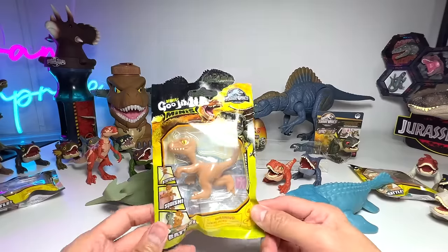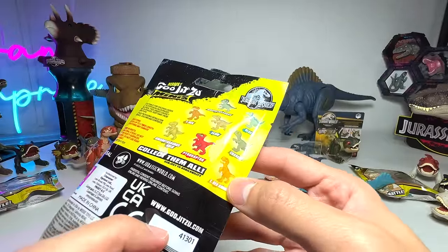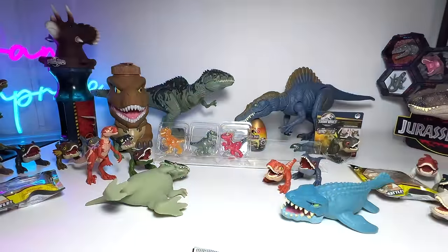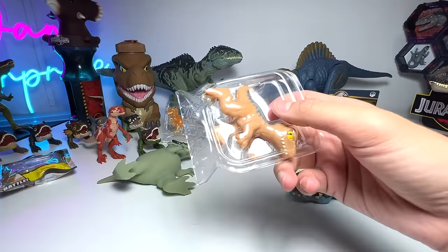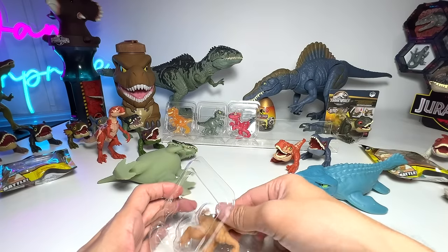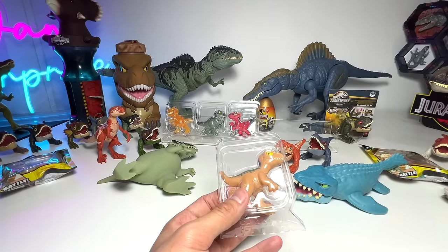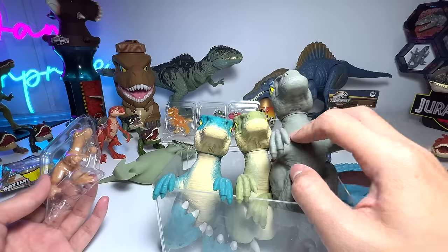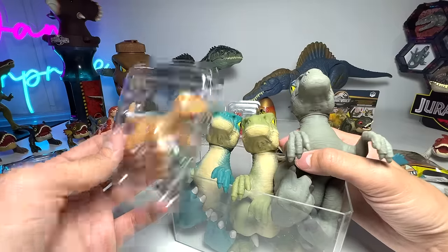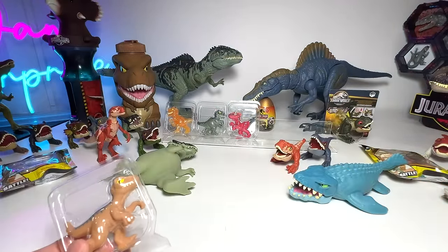Let's have a look at this next one. Who is this? This is probably Echo. Let's get Echo out of the pack. This is basically Echo — beautiful figure, but too bad you can't really see like anything inside. I've brought the adult version of Echo as well. This is the Echo... this is Blue. This is really hard to tell, guys. This is probably Charlie, this one is probably Delta. We don't have Echo right now.